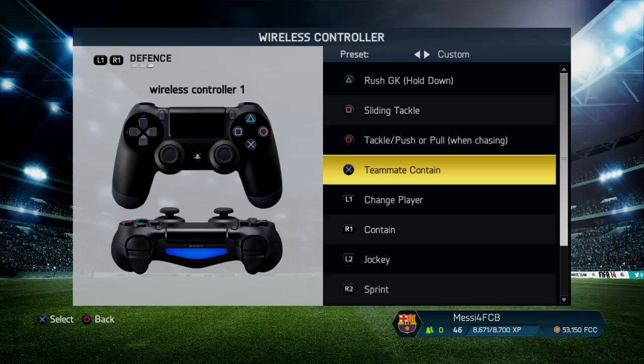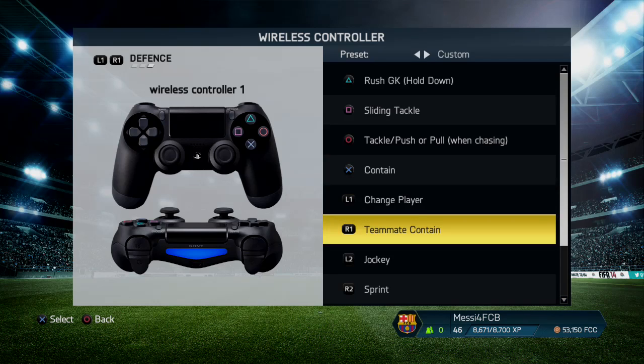I hope this tutorial helped you. I'll show you how to save those settings now by pressing the back button and saving it as a custom A or B or whatever.